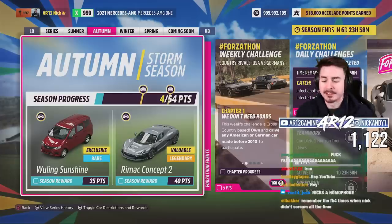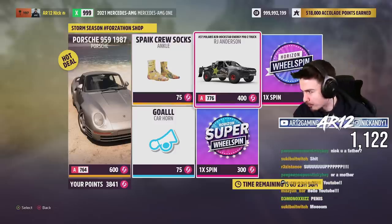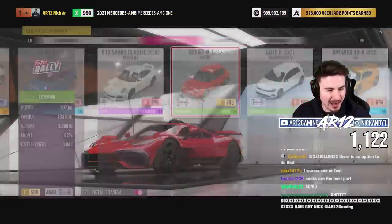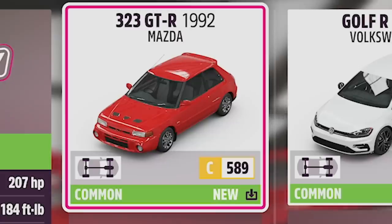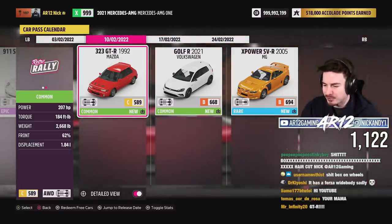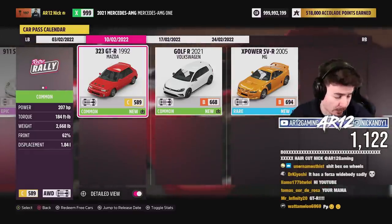We have to get 25 points. But before we get into that, the Forza-thon shop for the week has the Porsche 959 — awesome vehicle — and the RJ Anderson vehicle. Not a terrible Forza-thon, not a great Forza-thon, it is what it is. And last but not least, in the car pass is the Mazda 323 GTR, which we're going to be unlocking tomorrow. So if you want to see that, make sure you subscribe. I have a feeling it's going to be a super fast vehicle, but we'll find out tomorrow.